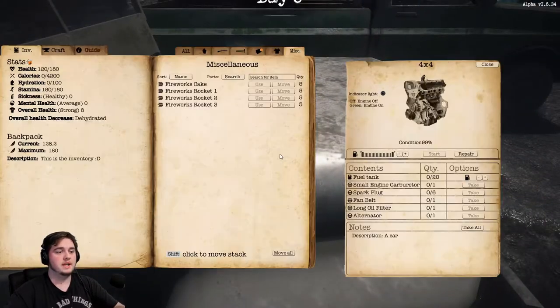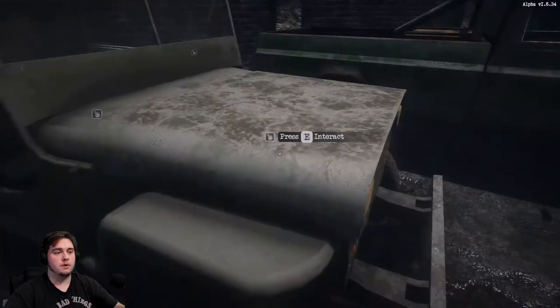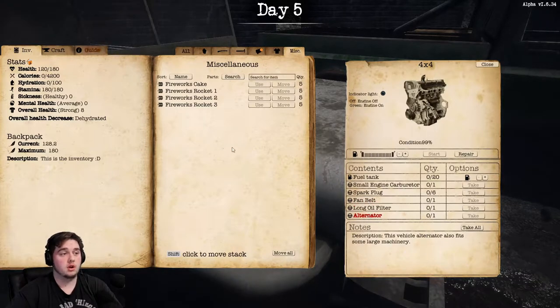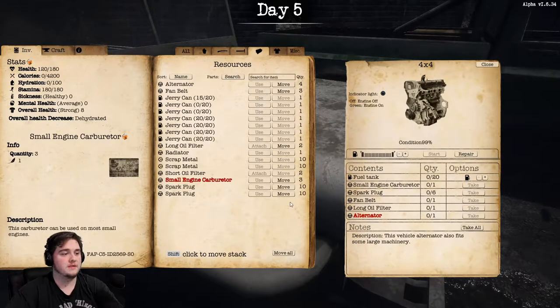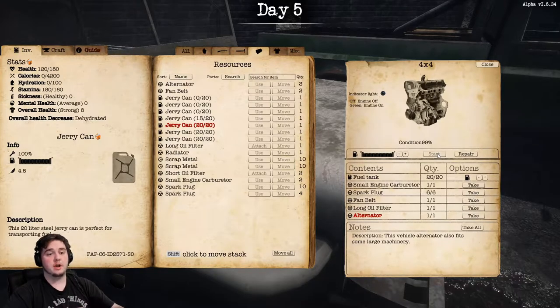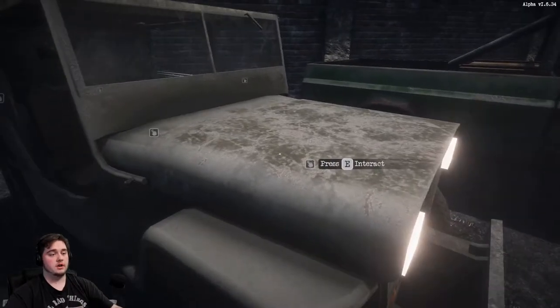To get these vehicles running, each one requires slightly different components. For the Jeep you need a small engine carburetor, spark plugs, fan belt, long oil filter, and an alternator. I've got all that stuff in my inventory just for this video, so we'll put in all the parts we need. Then you've got to put fuel in it obviously, so we'll fill it up on fuel, and then you can start it from right here — just click start and your vehicle will start.